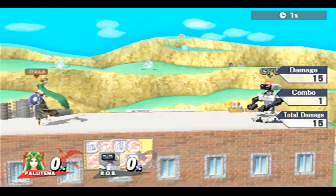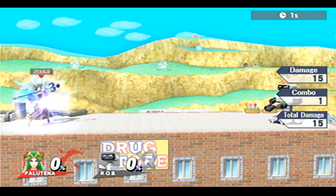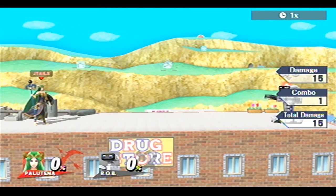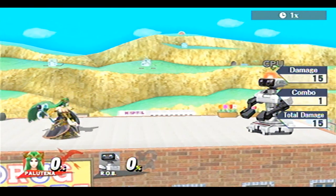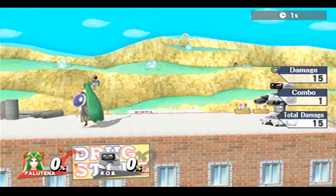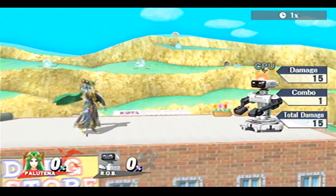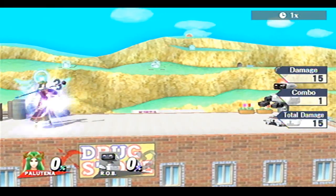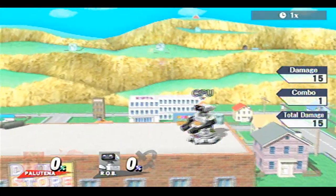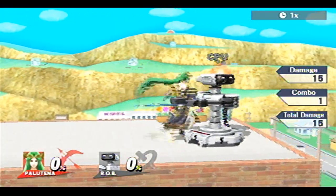I can actually cut the distance of her teleport. If I teleport and hold right completely, she goes almost in front of Rob. But if I hold diagonal down and forward, it cuts the distance in half — she goes considerably less distance. This could be used as a mind game or just to escape a situation. Her teleport's really useful that way — if you're feeling uncomfortable and need to get out, you can just teleport over and now you're behind your opponent.